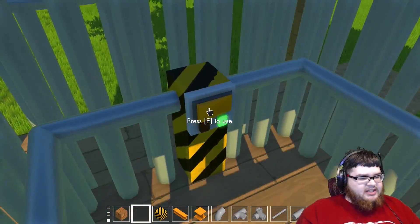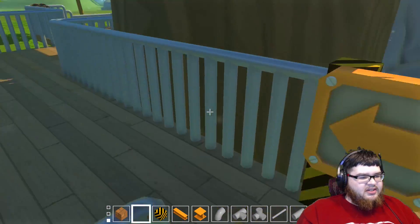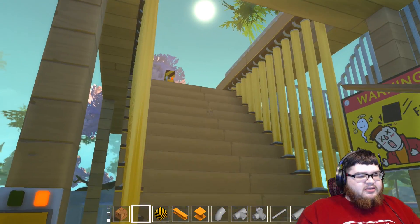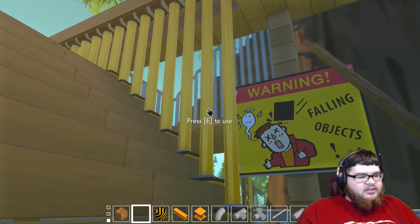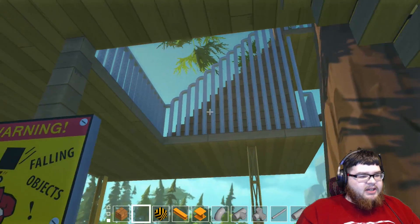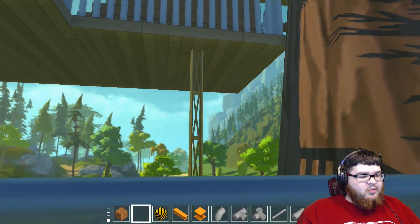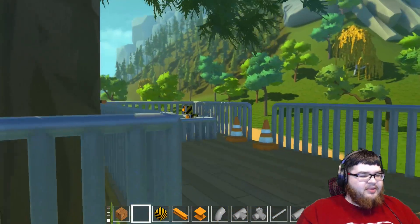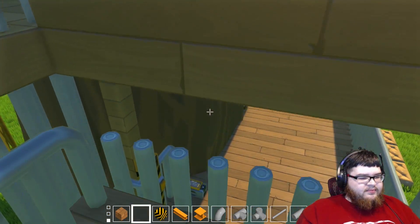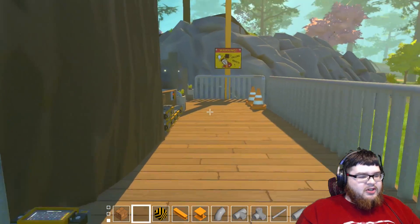I'm gonna double check to make sure everything is closed before I exit the treehouse. And oh, stairs are not closed. Oh yeah, there we go. I also have a warning falling object sign over here, because if you're on the stairs when they're being turned back into wall, you'll get flung off the stairs. So yeah, that's pretty much all I've built for the treehouse, the tree fort so far.